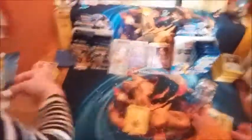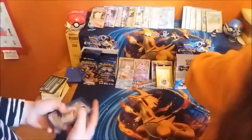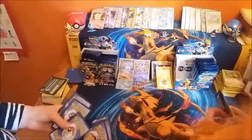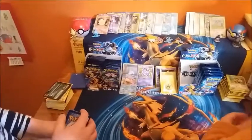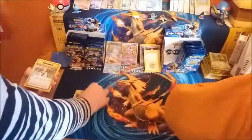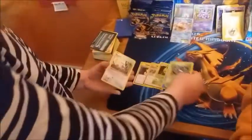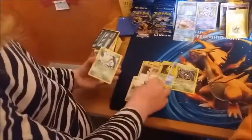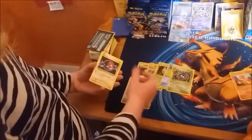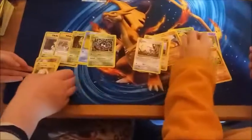So far the Mewtwo and the Slowbro are the highlights of this set, and the Nido King as well. So, last packs on this video. Brock's Grit again - there's something in there. Staryu, Tangela - wait for it, go slow so I can catch that. Bolt orb reverse, Ponyta, and an Electrode. Right, here we go - I can see something. Stop, stop, stop, stop!